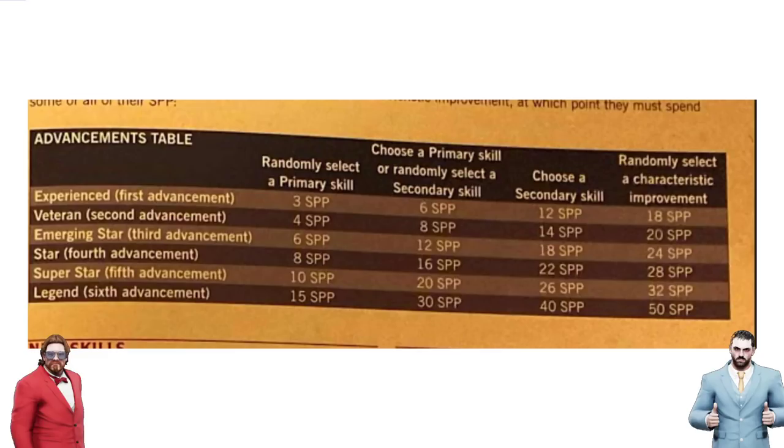Now, could you in theory, if you've saved up 18 SPP, choose a secondary skill and a primary skill? Cause that would add up to 18 SPP. You could. So it says here — it is missing this sentence — but it will almost certainly say you can save up until you've earned a randomly selected characteristic improvement threshold, at which point they must spend some of their SPP. They don't have to spend all of it. So you could go up to 18 SPPs and then just get a randomly selected primary skill and wait till you go over 20 SPPs for the second advancement. It's going to be really meta-gamey and completely different.